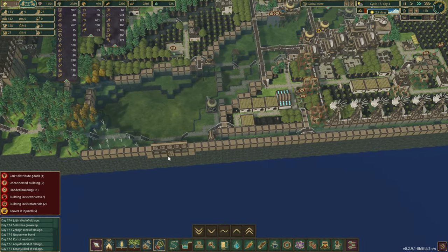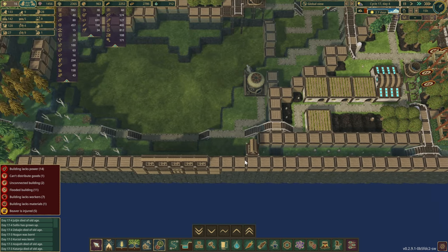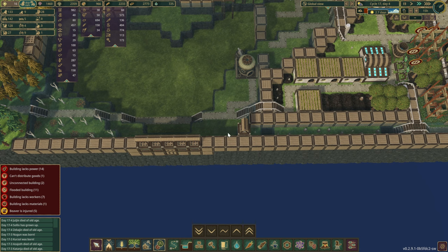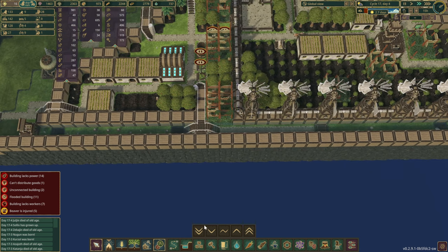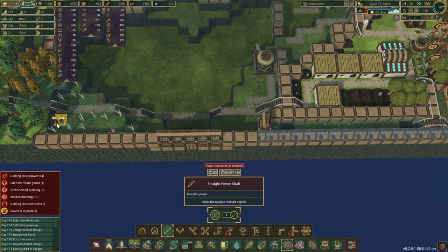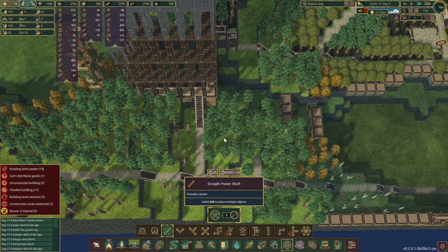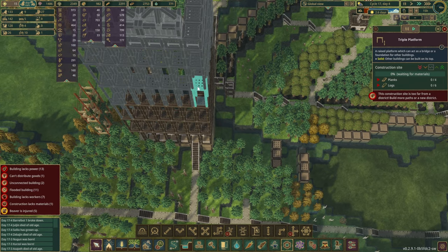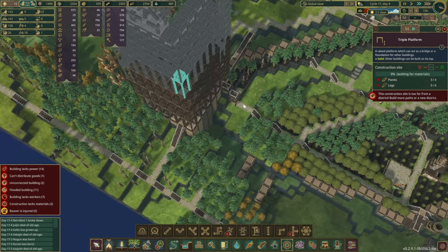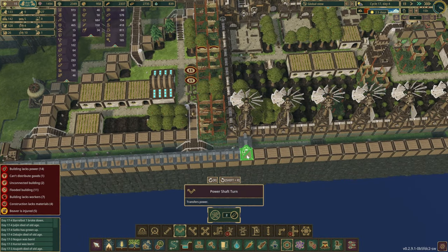Another thing we are going to need is to pull over those power lines. The easiest way to do this — this one is a little bit annoying. We can always climb down from here as well. So let's plan this out. From here we can go down, cross over, up — or should we go over this road? That's going to take a whole lot more length. We are going to need this corner one right now because the beavers like to walk on it. We'll set you up like so just to pass the power through.